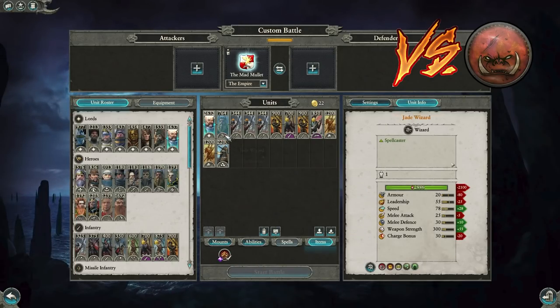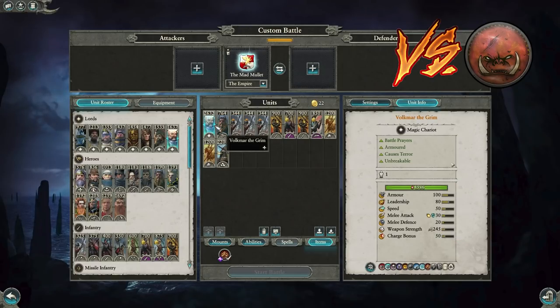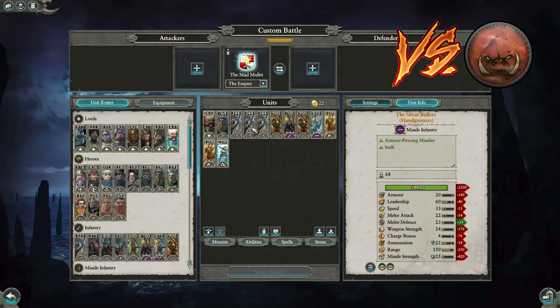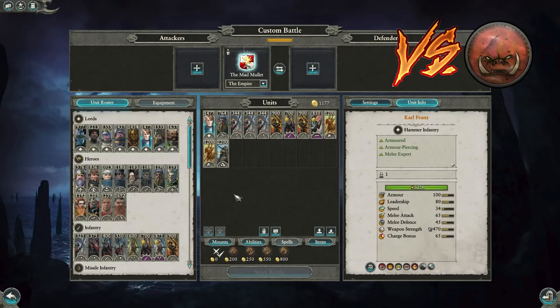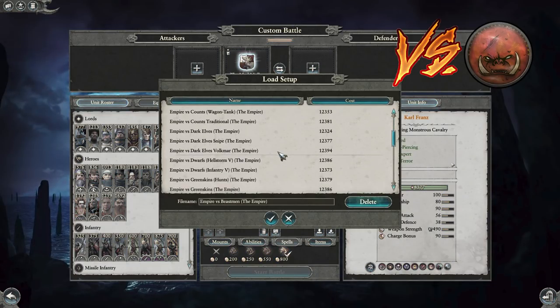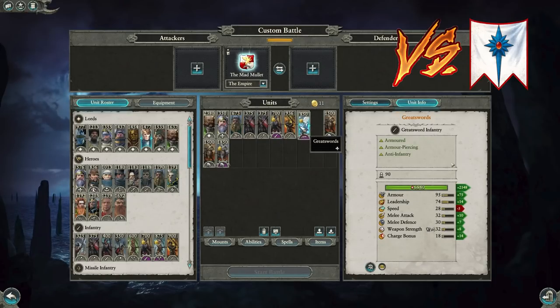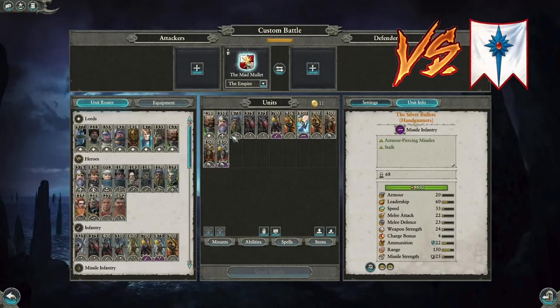You can also switch Volkmar into this build and do just fine. But a lot of Greenskin players bring Azhag, and Azhag really bullies Volkmar. Plus a Steam Tank is hard to bring down with just Silver Bullets — that's again why I prefer Franz, he does very well. Next: Empire versus High Elf rush. This is a pretty straightforward rush — you push forward in a threat overload build.